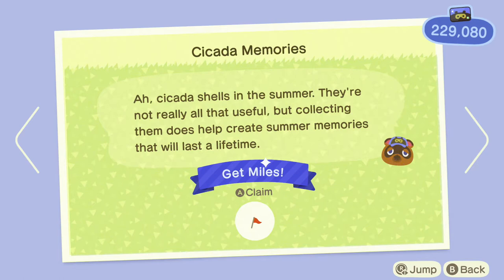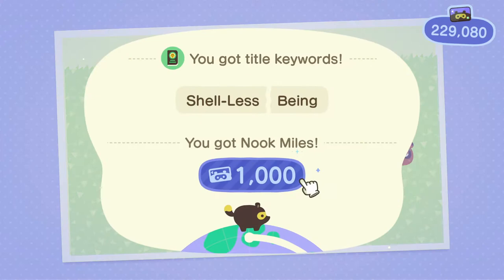I don't find the Cicada Shell particularly rare, but I have had a lot of people ask me to put a video up about it, so I'm not entirely sure what the hang-up is, but we'll go into the specifics now. The Cicada Shell is only worth a measly ten bells, and it's one of the only insects that doesn't move at all, for obvious reasons. To make the Cicada Shell's significance even more confusing, it has its own Nook Miles achievement.